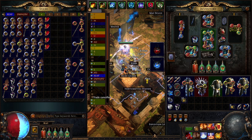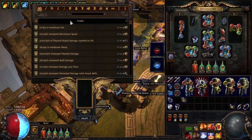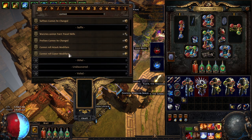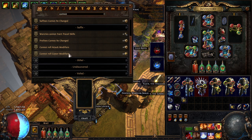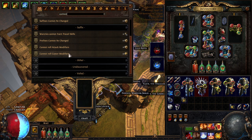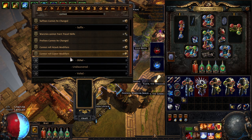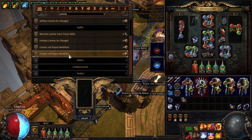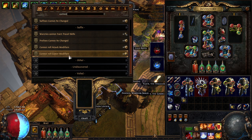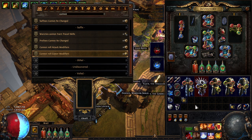Then it's just a matter of regaling. One thing you can do after you've got the plus one: you can bench craft 'cannot roll caster mods' and then regal, and you will never regal a caster mod. What you really don't want to regal is a prefix — if you had 'cannot roll caster mods' on when you regaled, it won't be a caster prefix. This actually works with annulment orbs as well. You can use an annulment orb and it will not be able to get rid of your plus one roll because it's a caster mod — so the annulment also cannot roll the caster mod and you can get it isolated.